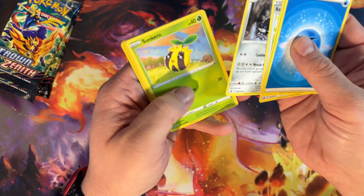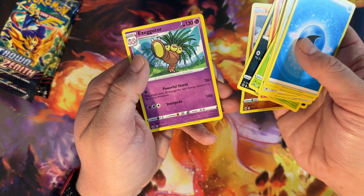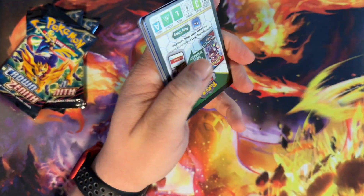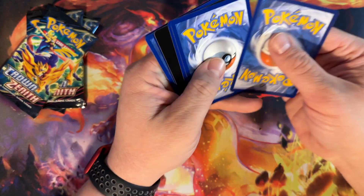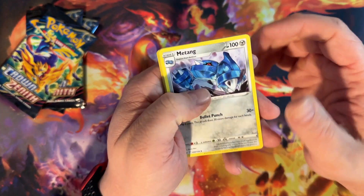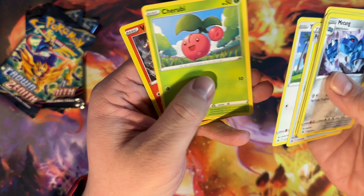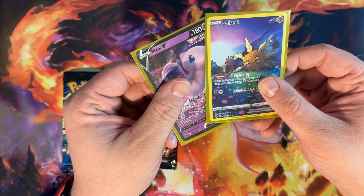We got Water Energy, Rare Candy, Larvitar, Sunkern, Koffing, Bidoof, Purrloin, Balled Toy, and Exeggutor. We got some Star Power — Magikarp, Energy Switch, Trekking Shoes, Starly, Scyther, Pokeball, Yungoos, Cherubi, Volcanion, and Blossom. Three packs left and all we've gotten so far is the Solrock gallery and the Mew V.